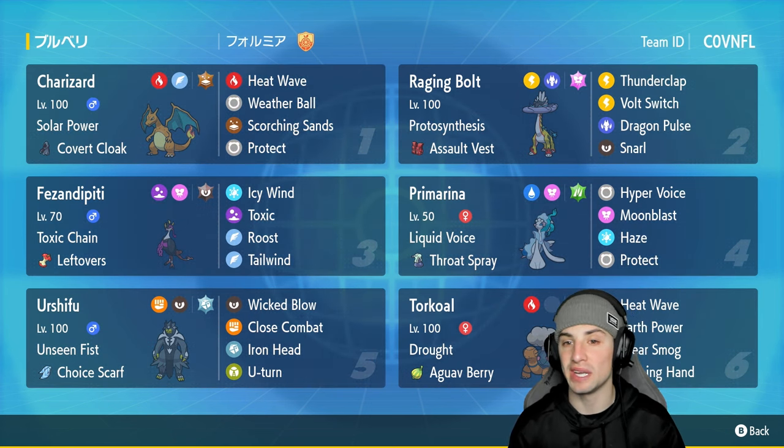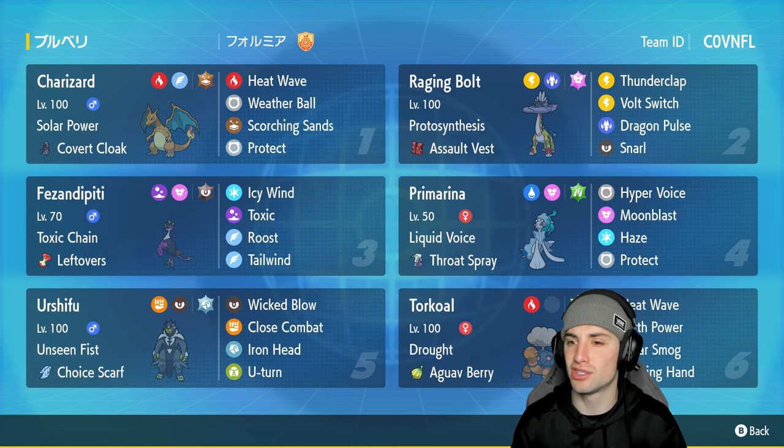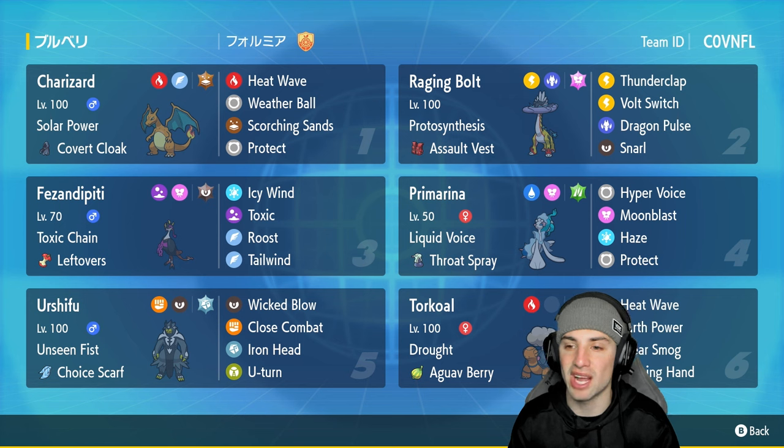Other Pokémon on today's team: Raging Bolt and Primarina. Raging Bolt is a new Pokémon added from the DLC — I forget the name, I'm drawing a blank — but we have Raging Bolt with Protosynthesis, Assault Vest, Thunderclap, Volt Switch, Dragon Pulse, and Snarl. Primarina is rocking Haze — a great move to take away stat changes on the field — and it has Throat Spray to get that special attack boost.